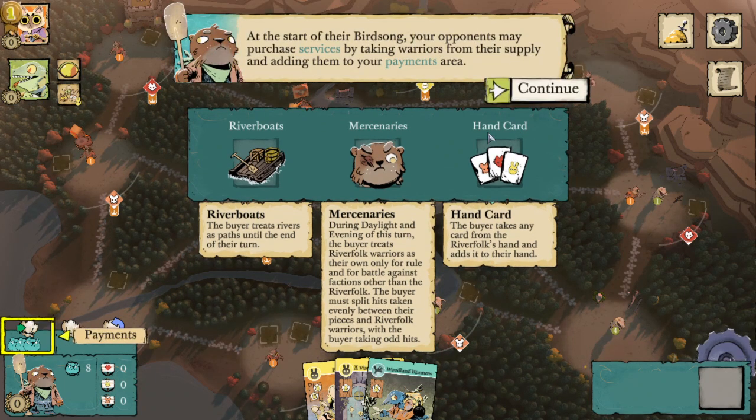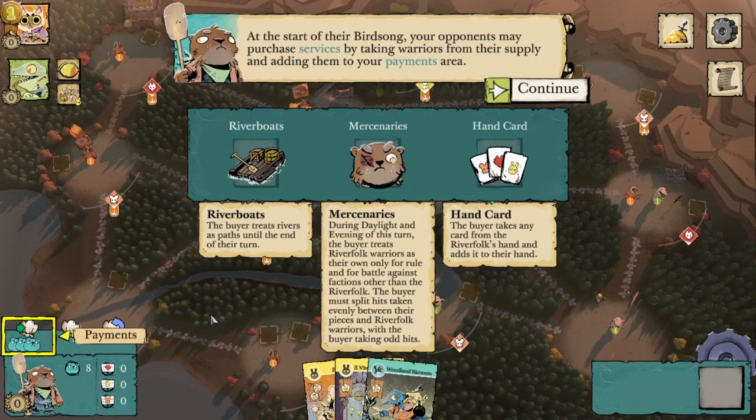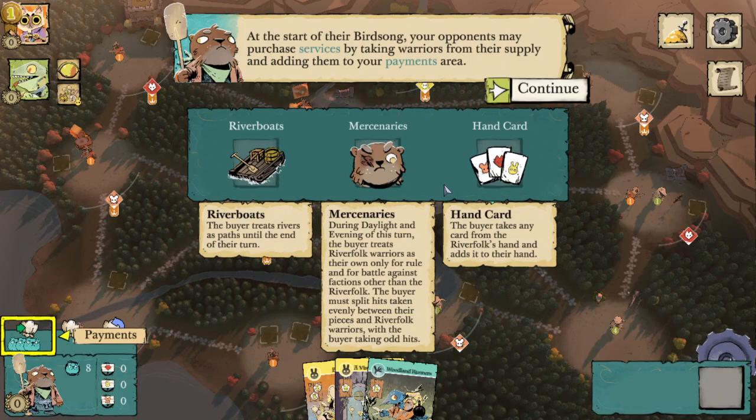At the start of their birdsong, your opponents may purchase services by taking warriors from their supply and adding them to your payments area. Here's our payments area on our faction board. We've got three different services: Riverboats, which allows the buyer to treat rivers as paths until the end of their turn; Mercenaries, which allows the buyer during daylight and evening to treat River Folk warriors as their own, but only for rule and battle against factions that aren't us; and Hand Cards, where the buyer takes any card from the River Folk's hand and adds it to their hand.